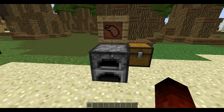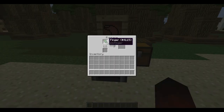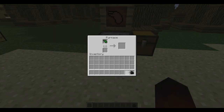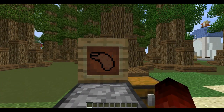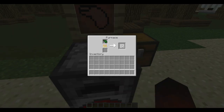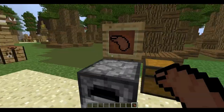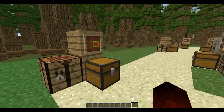Here we have the cooked finger, which you use a finger dropped by the disembodied hands — that was added in this update. You use the finger and you smelt it. The finger is now a new drop of the disembodied hand; it no longer drops rotten flesh, which it probably should. So you get a cooked finger which heals two hunger bars.